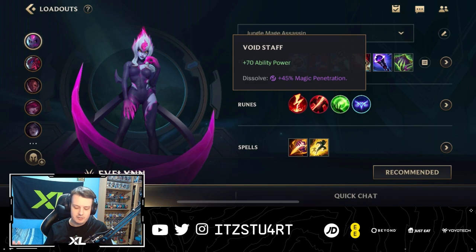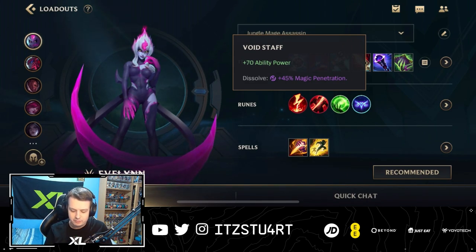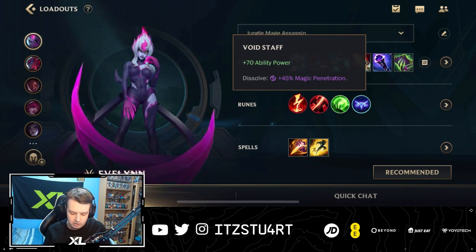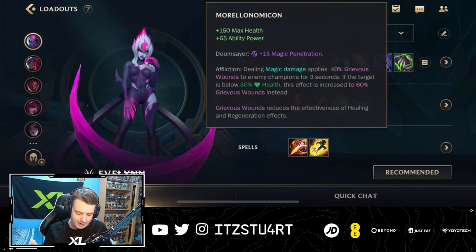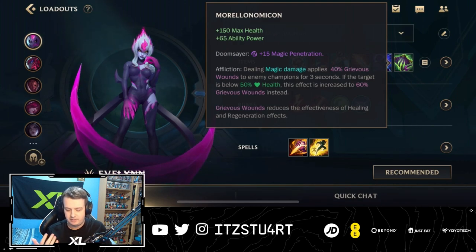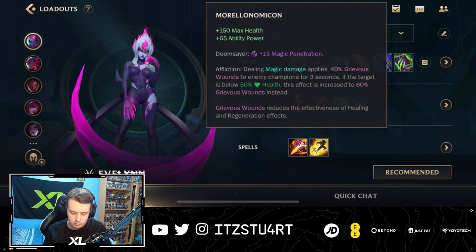Void Staff as well — a lot of extra ability power. At this point in the game there might be enemies building magic resist, so the extra magic penetration from Void Staff helps a lot. And as your last item, we have Morellonomicon. This can be swapped out for other items, but Morellonomicon is the best because there's so much healing in the game right now. Grievous Wounds is really important to build on AP assassins like Evelynn, so you don't have to worry about anyone healing through all of your burst damage.